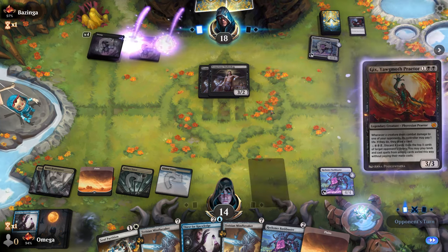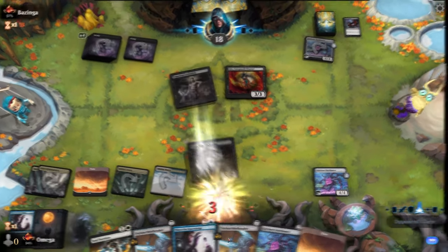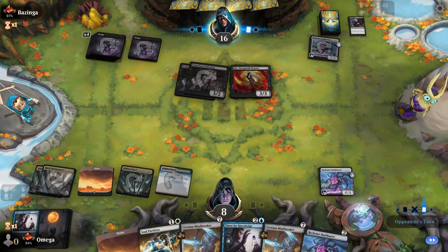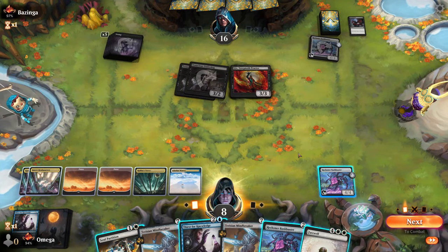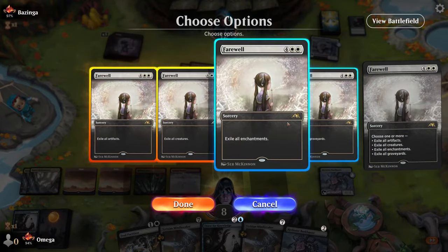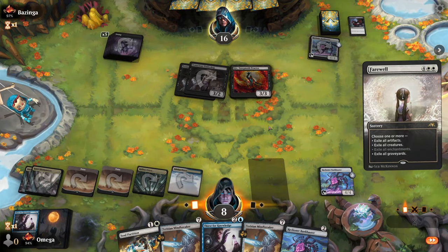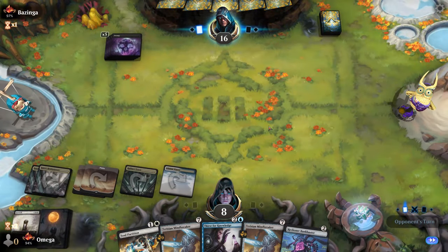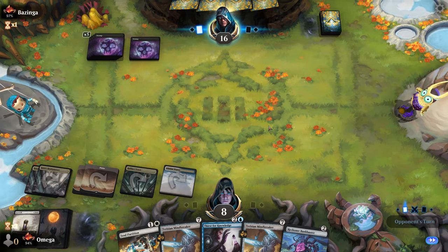This could be very bad for us — we're at eight against Mono Black with double Tenacious Underdog and they'll just keep drawing cards. The game seems absolutely over. It was a really perfect opening with answers on every stage, so he didn't lose a single creature. Farewell top deck — this is a full-on top deck situation. He's at four cards still, so it's not over. Going for Bankbuster because I'm the defender and I don't have many creatures.